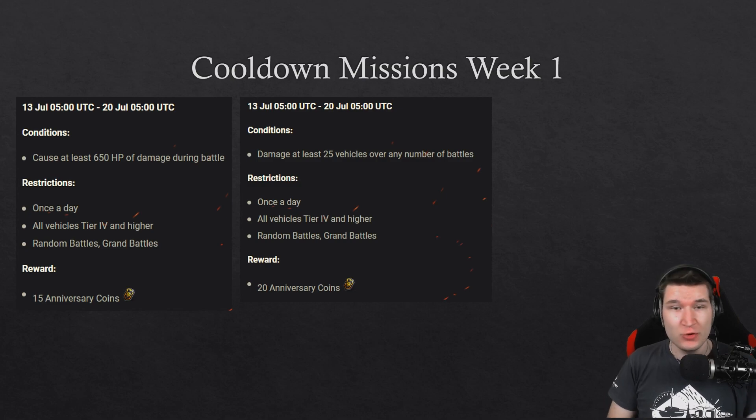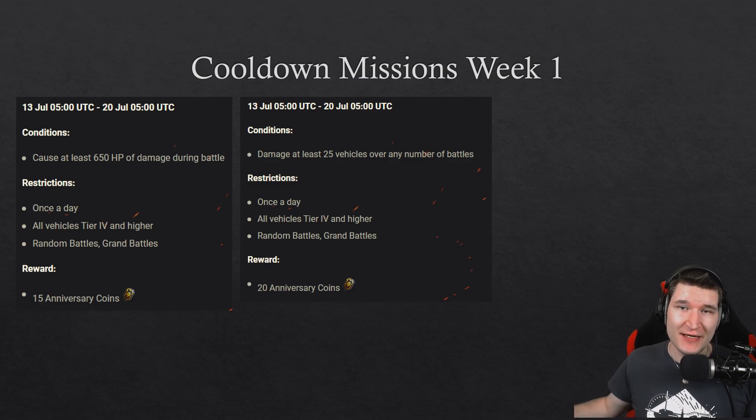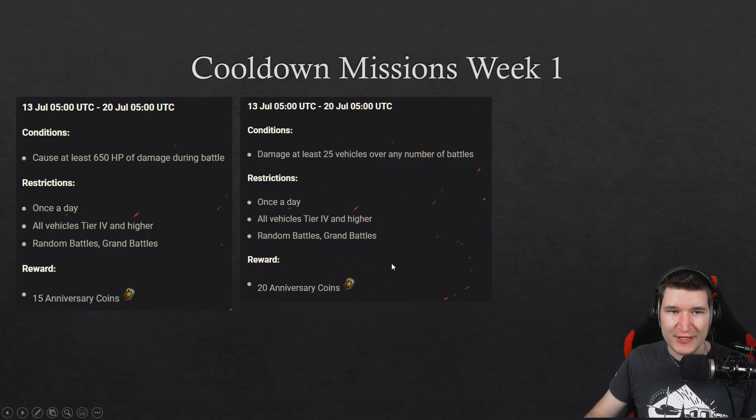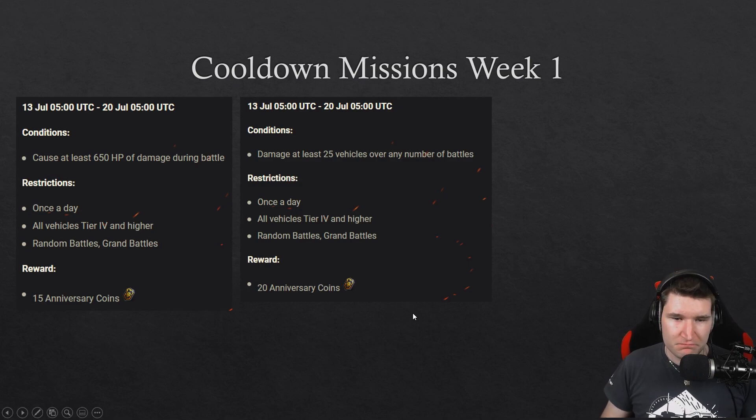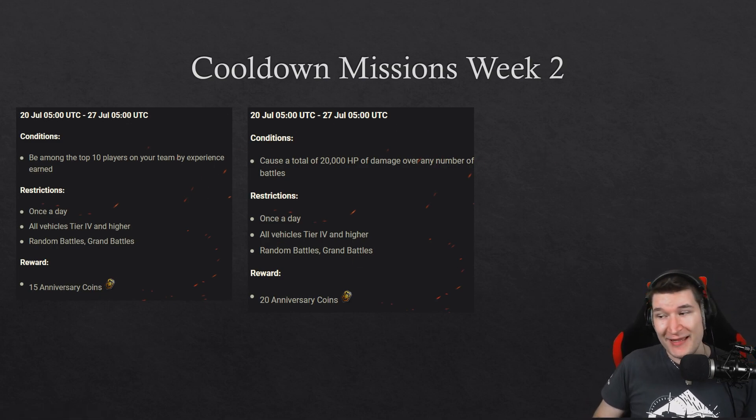We also have a cooldown period — actually five cooldown weeks before the grand finale of Act 5. In week one, during weekdays you need to deal 650 damage in one game to earn 15 coins per day. On the weekend, you need to damage at least 25 tanks over any number of games — doable twice for up to 20 coins. Week two has you finishing among the top 10 players in XP earned — super easy. On the weekend, do a total of 20,000 damage, which is fairly quick for tier 8-10 players.